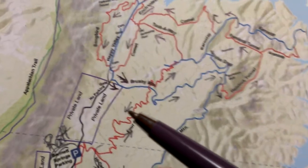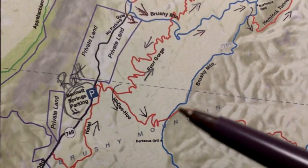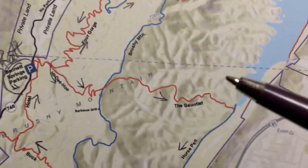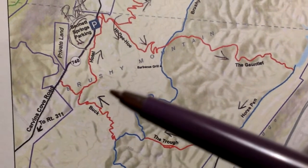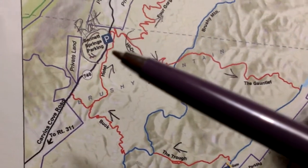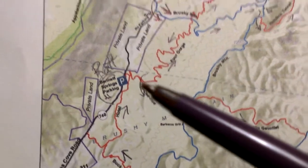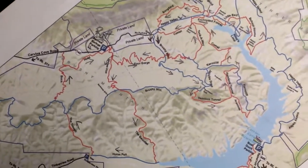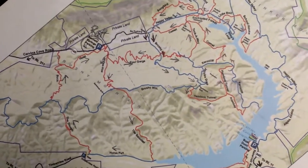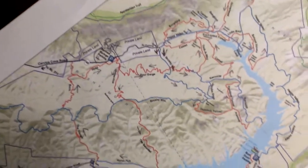Then back on Foregorge, up Hidey Ho, down the Gauntlet, across on Horsepin, up the Trough, down Buck, across on Hotel. That basically gives you every piece of singletrack at the cove that's fun and really desirable to ride, all in one sweet effort — let's hope!